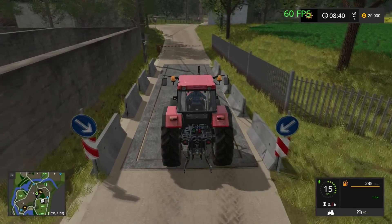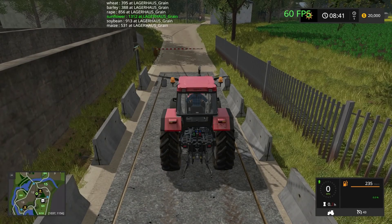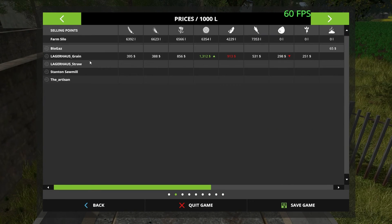Nothing too exciting about the BGA, and since in Farming Simulator 17 silage isn't really worth anything. I do have the Price Watch installed — it's only showing the one place. So we only have the one main sell point, which is a bit of a shame.